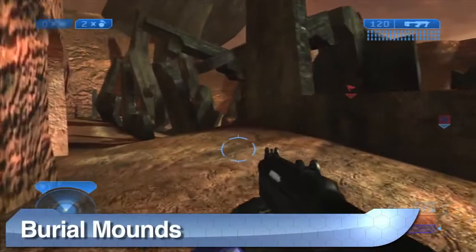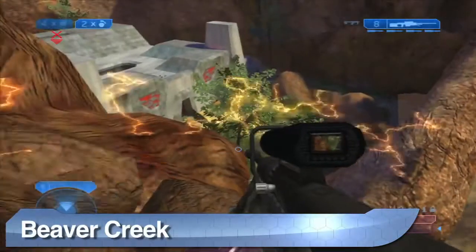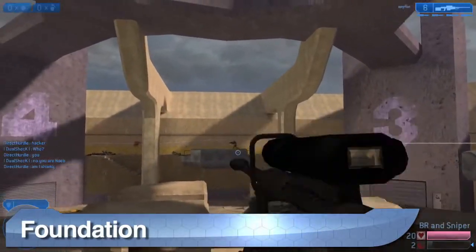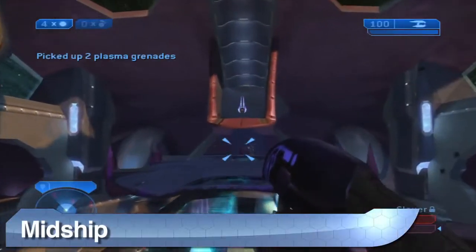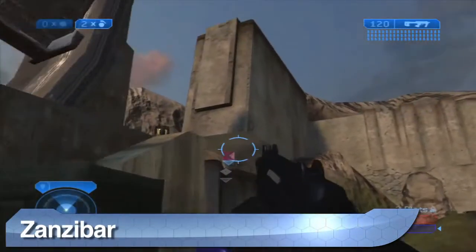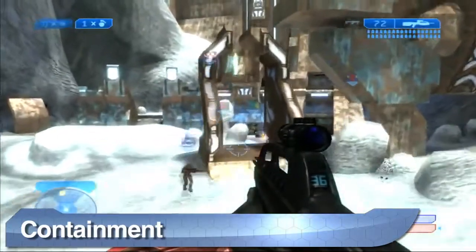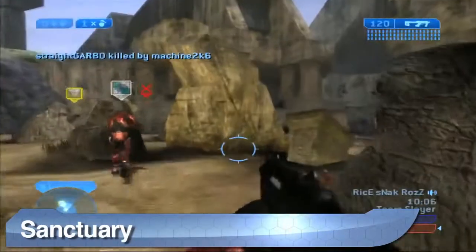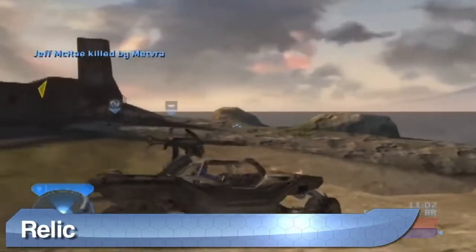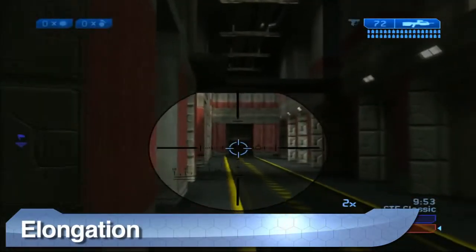Halo 2 continued the tradition from Halo PC of updating maps by putting a new sheen on infamous battlegrounds Battle Creek and Blood Gulch. The Foundation map was based on the Thunderdome from Bungie's Marathon series. Due to a lack in popularity, the race game type drove off into the sunset, ushering in new options Juggernaut, Assault, and Territories. Halo 2 was the first in the series to be blessed with map packs — four in all — adding nine maps in the summer of 2006 and two more in 2007. These included an update to Wizard dubbed Warlock, and a continuation of Longest called Elongation.